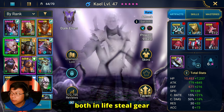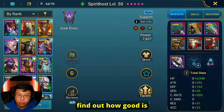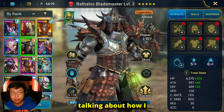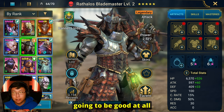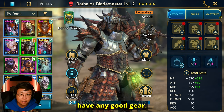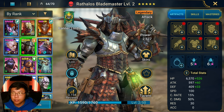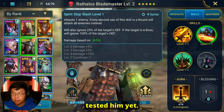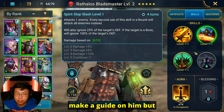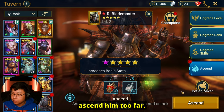Kale and Sun Wukong are both in lifesteal gear, just so you guys know. The goal here is to find out how good Rathalos is early game, because I'm on the fence about him. In my last video I was talking about how I don't know that he's going to be good at all, because being early game, I'm not going to have any good gear. But I want to see what kind of work he does even without really good gear. His kit seems pretty insane — I haven't tested him yet, and I haven't even used him on my main account yet. I am coming out with a guide soon.